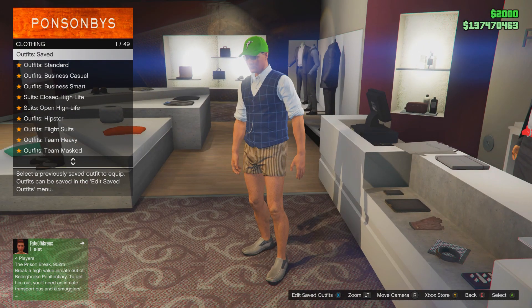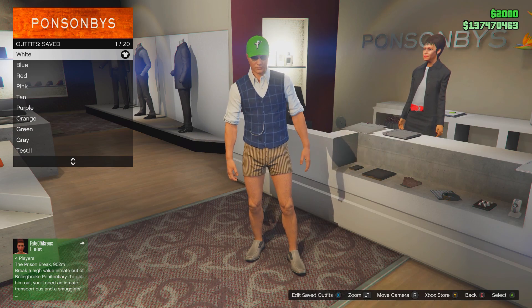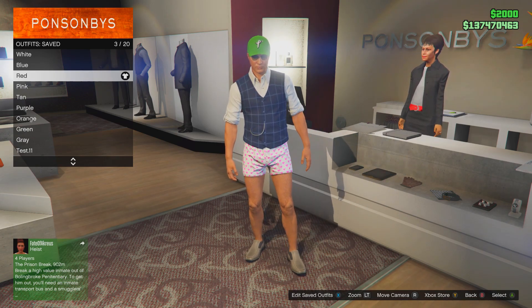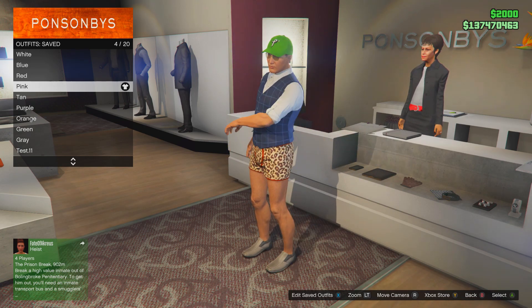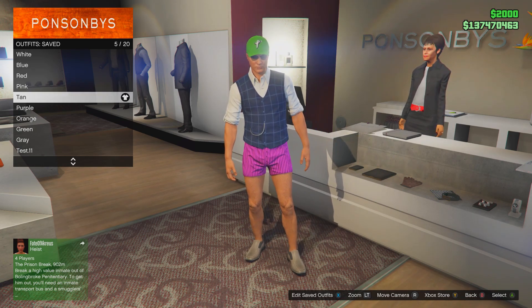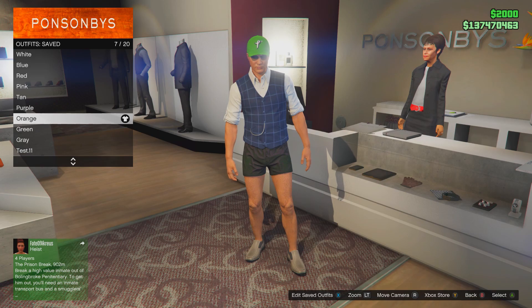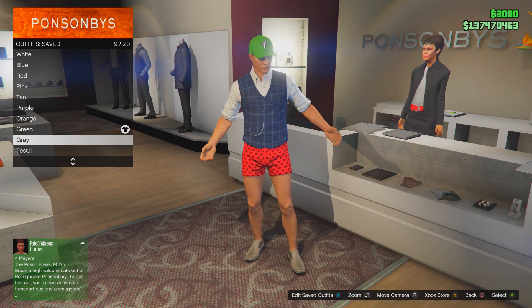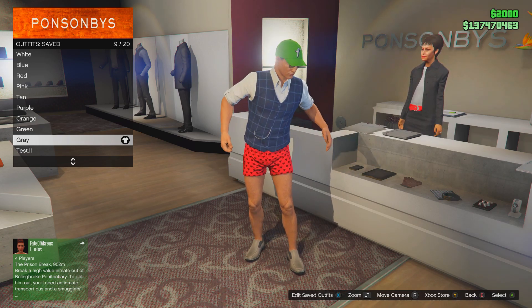For the white jogger, put on the 10 stripe boxer. For the blue jogger, put on the black hearted boxer. For the red jogger, put on the white hearted boxer. For the pink jogger, put on the red leopard boxer. For the orange jogger, put on the black boxer. For the green jogger, put on the white boxer. For the gray jogger, put on the red hearted boxer.